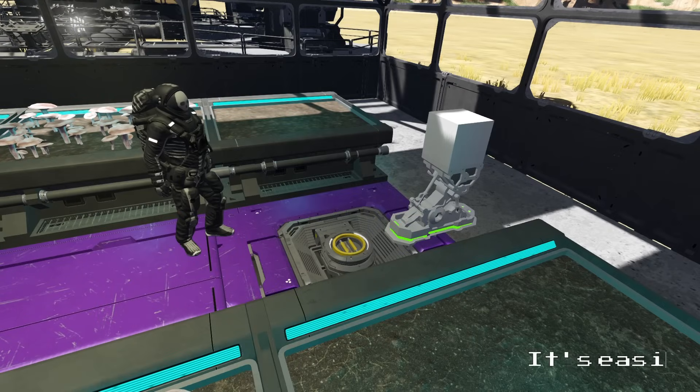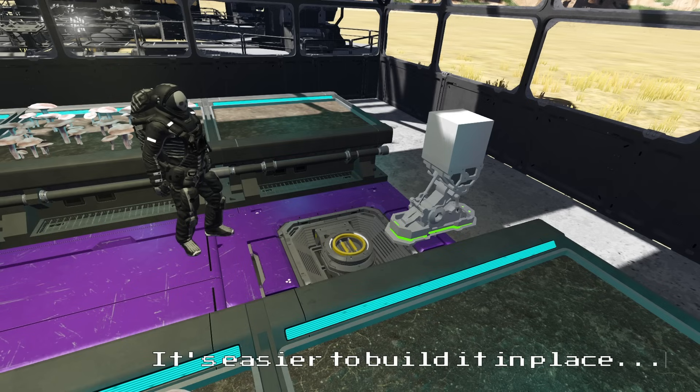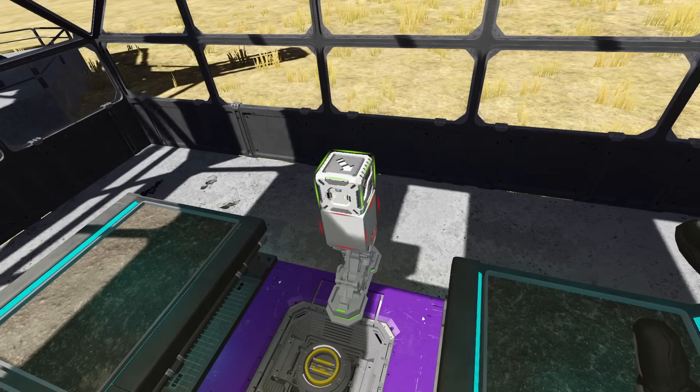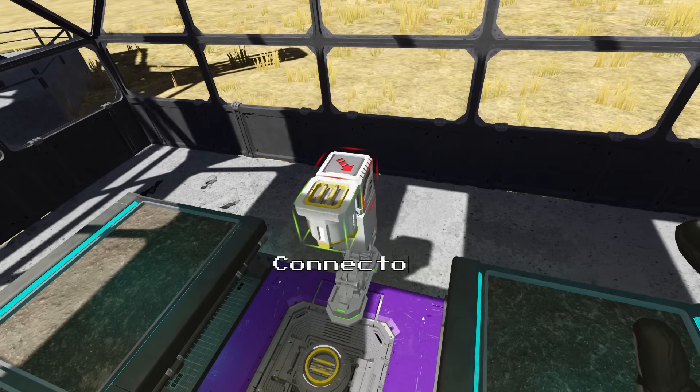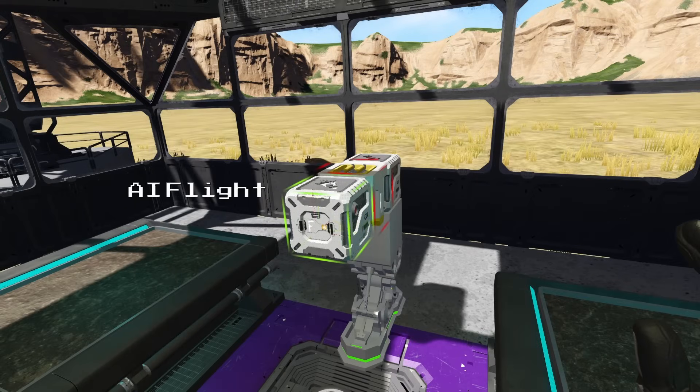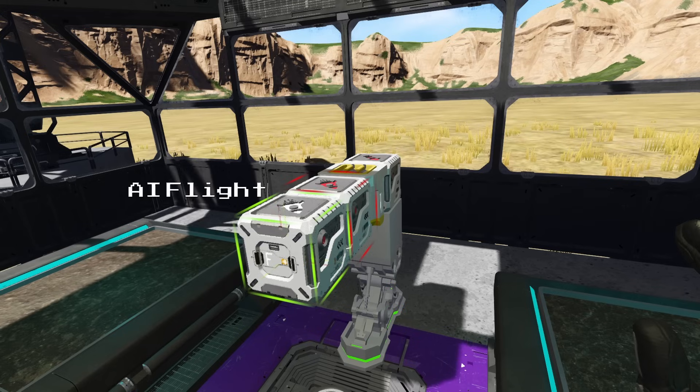In order to build our robot, the first thing we will do is place a landing gear and an armor block. Then we will place our AI recorder block, our connector block, and our AI flight block, making sure that the AI blocks are all facing in the same orientation.